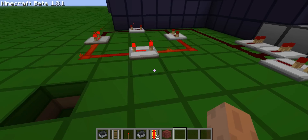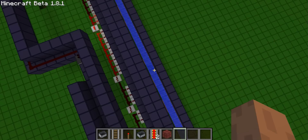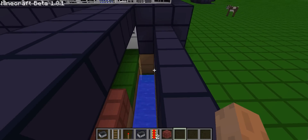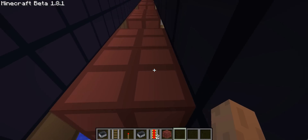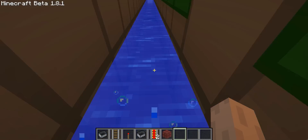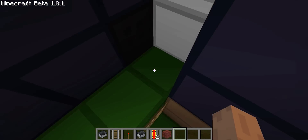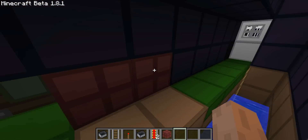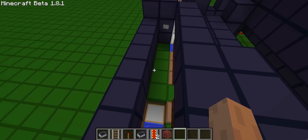It's a clock that I timed perfectly with all of these repeaters, so that these pistons that push netherrack push out at the right time so you can run across. You basically stand here and run across, trying to find the gaps so you don't get pushed off into the water. It's really hard — I've had a ton of people try and only three have done it, but it's really fun when you get it.